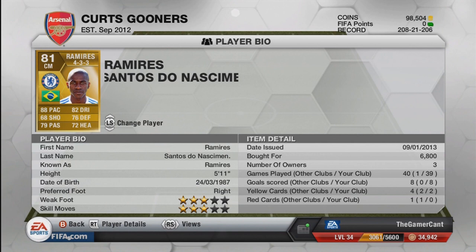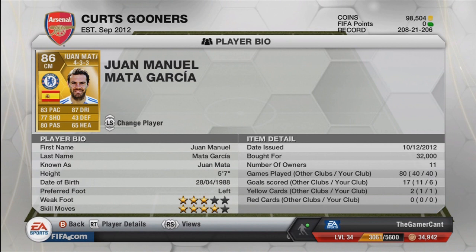Over on the right centre mid we have Juan Mata, costing 32,000 coins in the right formation. He has 83 pace, 87 dribbling, four-star skills, and some great passing too. He works very well in link-up play with Jesus Navas up on the right wing.